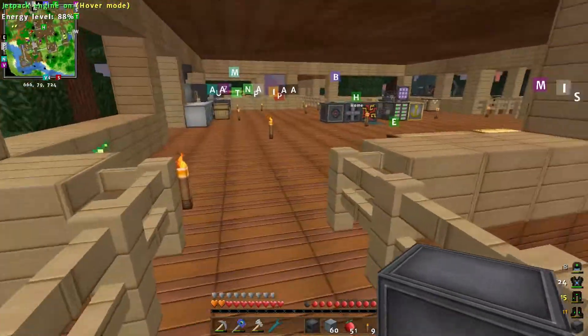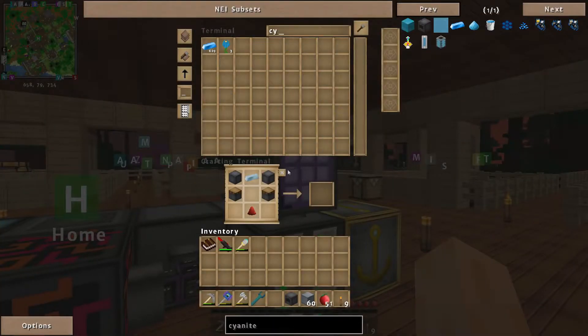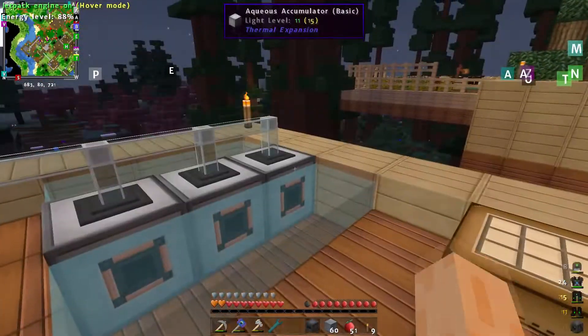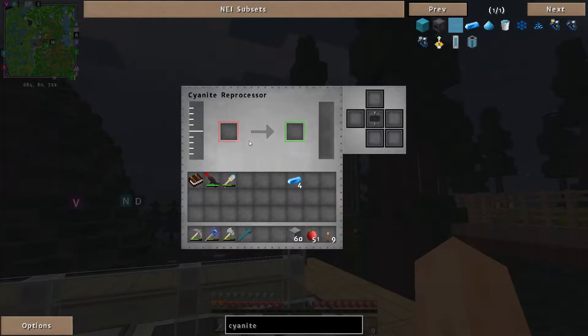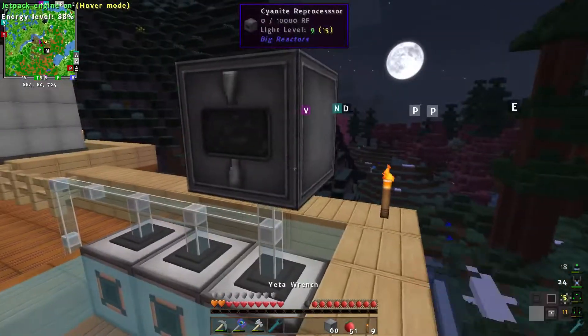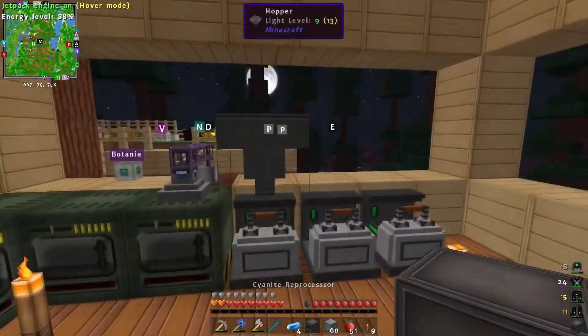I'm going to put this on some kind of water source because it needs water to actually run, and then we're going to need some cyanite. Let me dump the cyanite reprocessor down here like so — it needs water to run. If we set the configuration to having water going to the bottom, there we go. Drop the cyanite in — oh yeah, we need power for it as well.